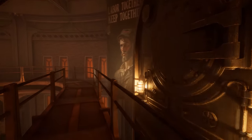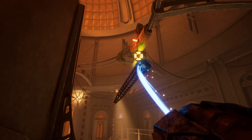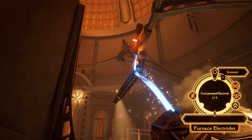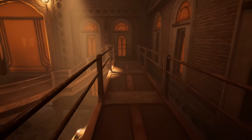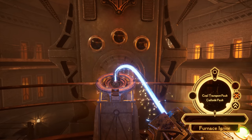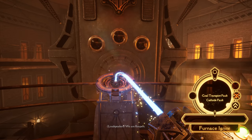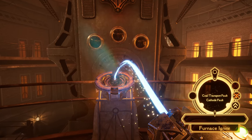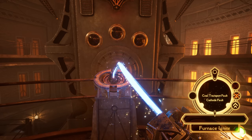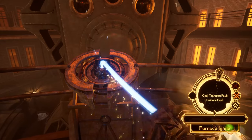Labor together. Keep together. Blinking lightning bolts definitely suggest that this isn't going to work right now. Coal transport fault, cathode fault. We are also blinking the top right icon, which I believe is the extra force icon from the Magnaval we read. The other icon is definitely concatenation. So there's nothing we can do with this. This socket also looks a bit different than the ones we've seen before.